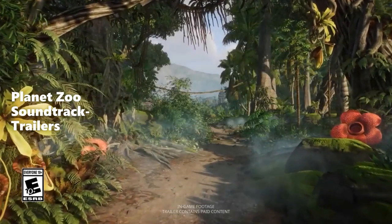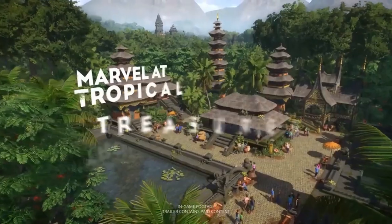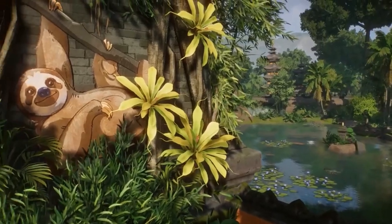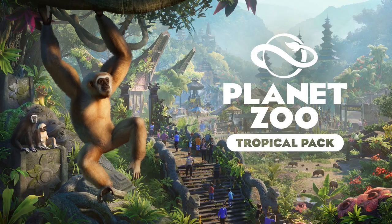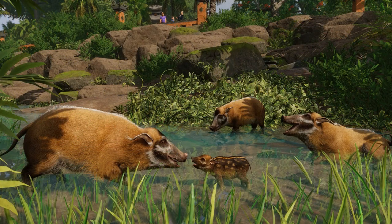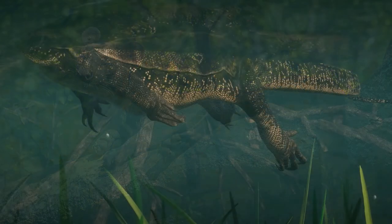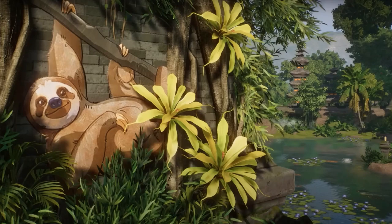Hello everybody and welcome back to a Planet Zoo video. I'm a bit late to this, but Planet Zoo has released the announcement for the Tropical Pack, a brand new scenery pack coming on April 4th. The Tropical Pack has got five new animals: the lar gibbon, the red river hog, fossa, the Asian water monitor, and our brand new walkthrough exhibit animal, the brown-throated three-toed sloth.